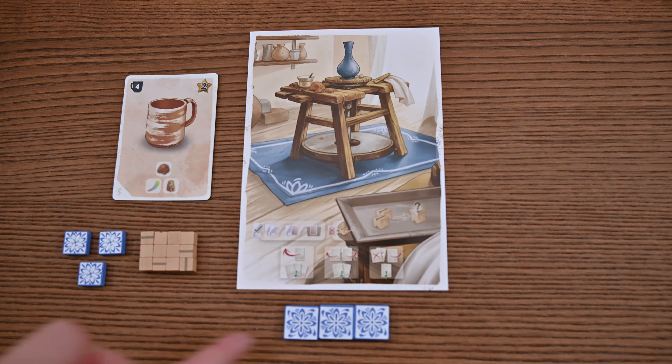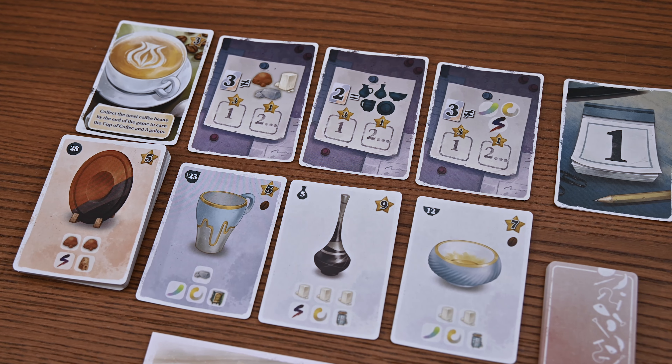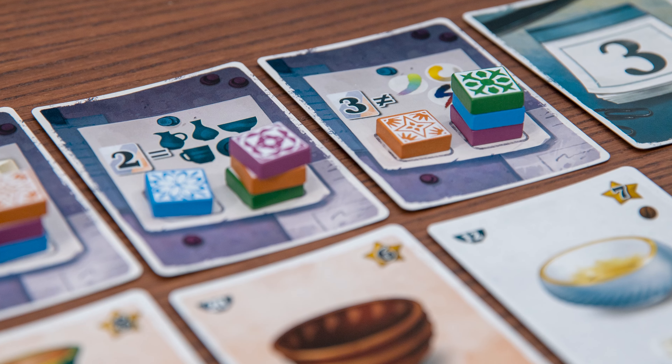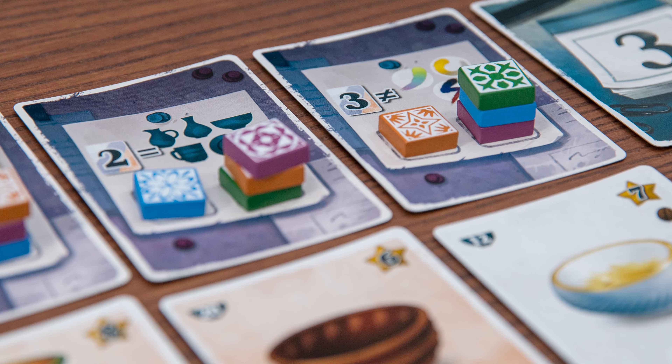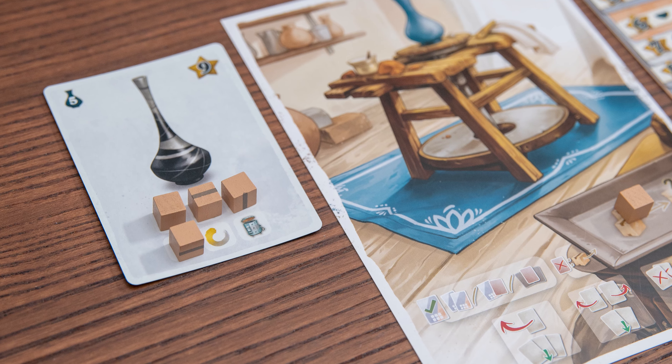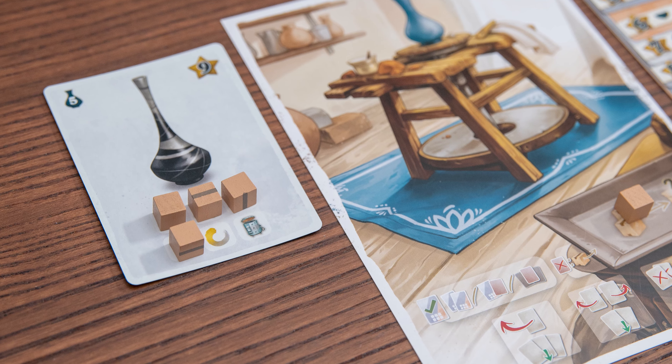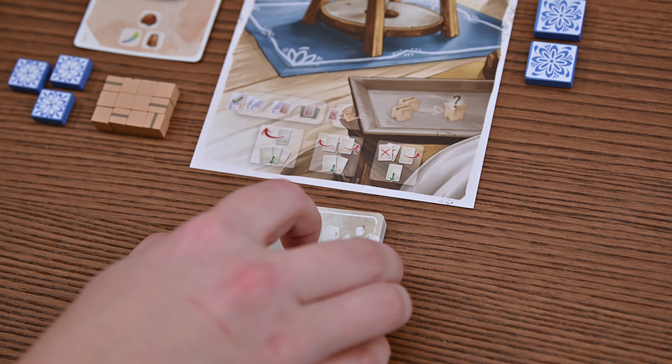But with that said, let's give you a quick overview of how this game works. As always, you'll begin by setting up. Each player will have their personal area to manage, although you'll want to pay attention to the studio challenges and projects in the community area. Sunrise at the Studios is played over the course of three days with three rounds in each, in which you'll collect and apply resources, complete projects, and aim to score the most points.